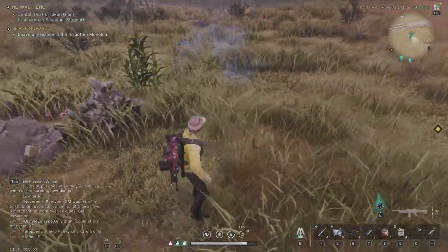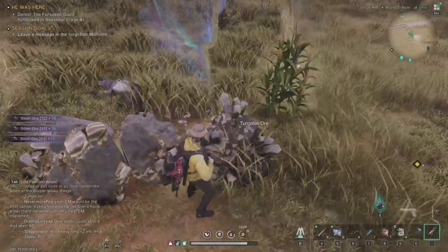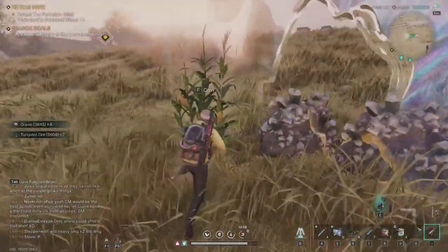Now look at this — I will grab the wheat, I will grab this silver ore, I will grab the tungsten, and I will grab the corn. Then I pass through the wall, and the resources are spawned again, as you can see.